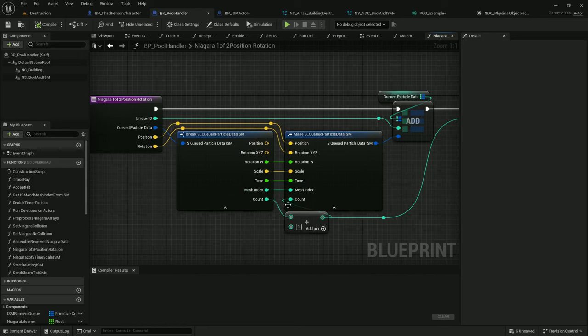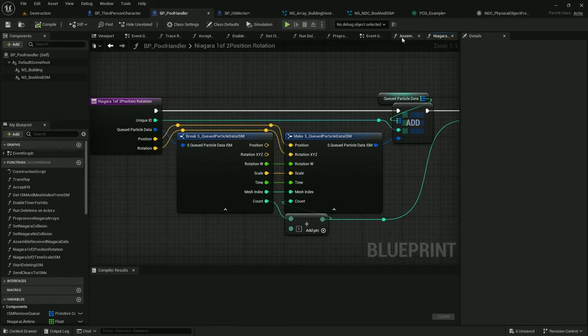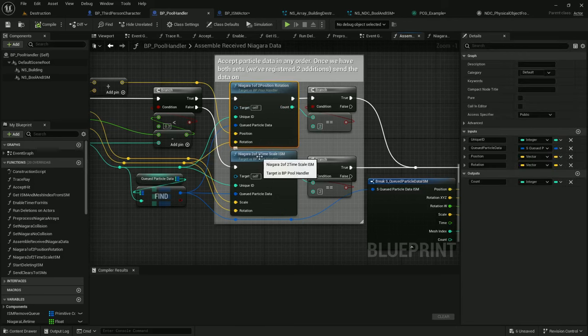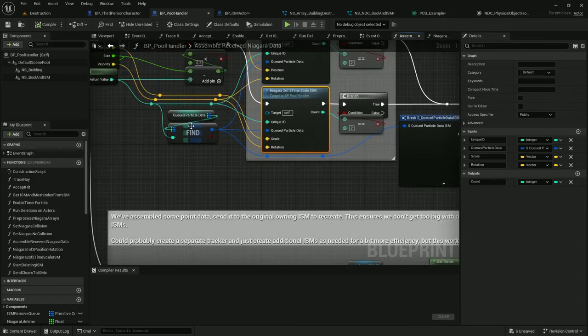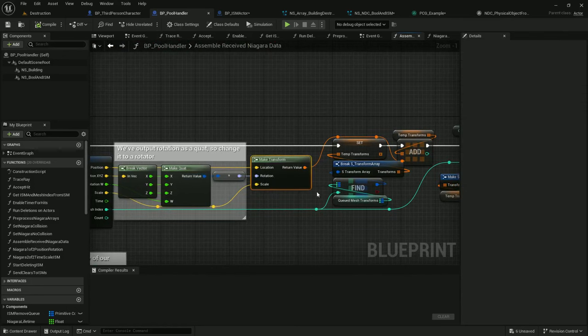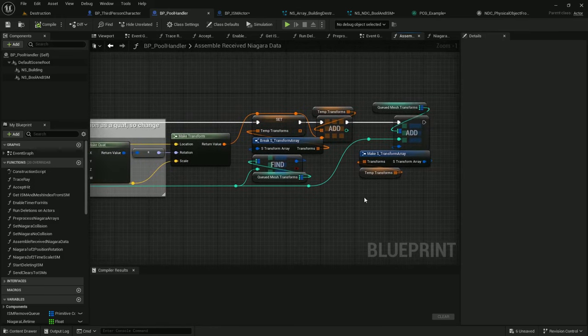I'm building it up and increasing the count on it. When count is 2, we pass the data out — count 0 or 1 means we don't have the full set of data; count 2 means we've processed both exports and have all the data. We take the queued particle data, break it apart, convert it to a transform value, and create a new ISM with that transform, making sure to send it to the correct ISM based on the queued ISMs value.